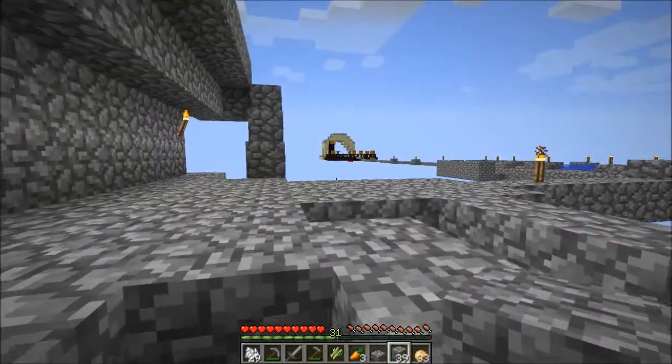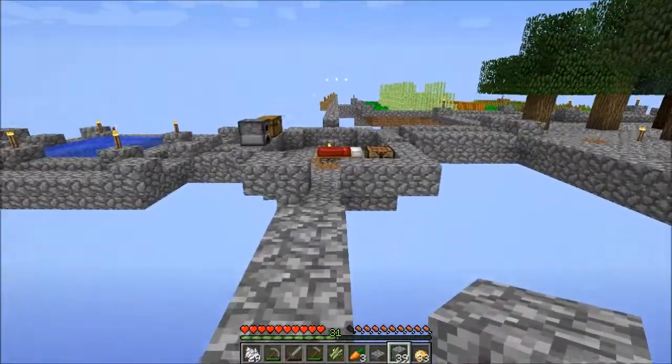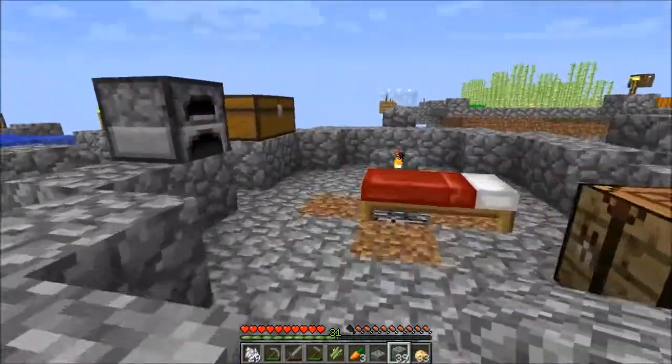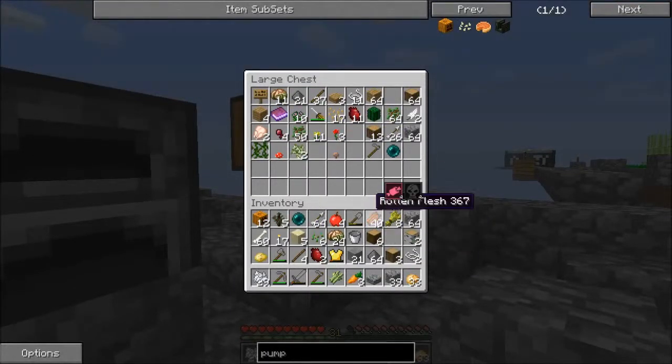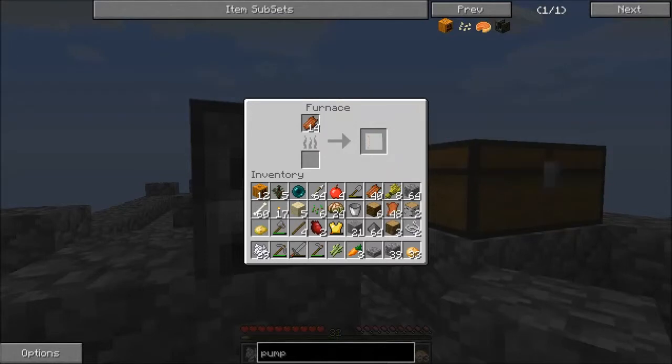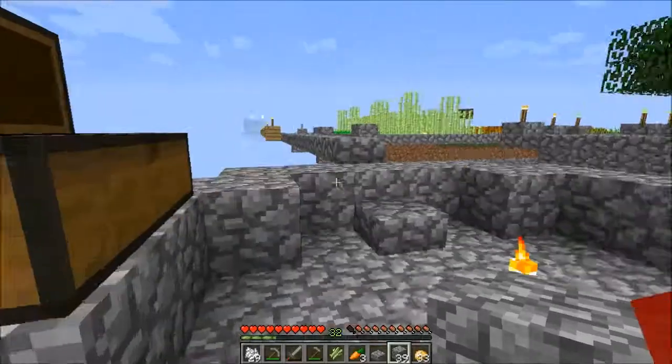So we're gonna be on the lookout for spiders. Actually, I think I have a few more eyes in the chest — let's just check real quick. We actually have four eyes, so that's a bit more progress than what I thought. Alright, so we got the leather cooking, and I did that because we're gonna need leather for the bookshelf.